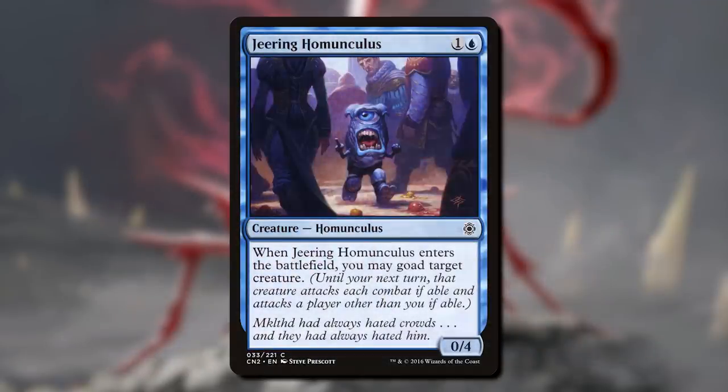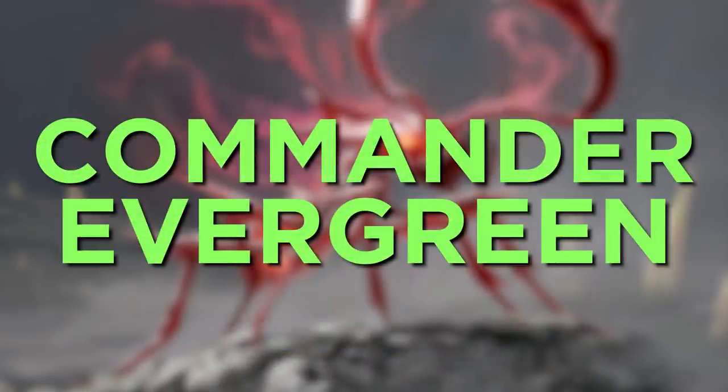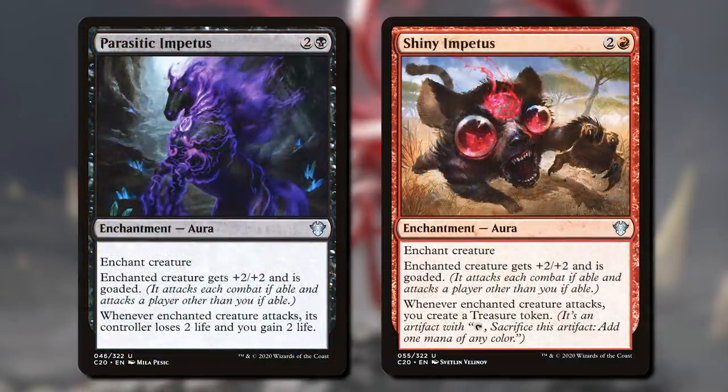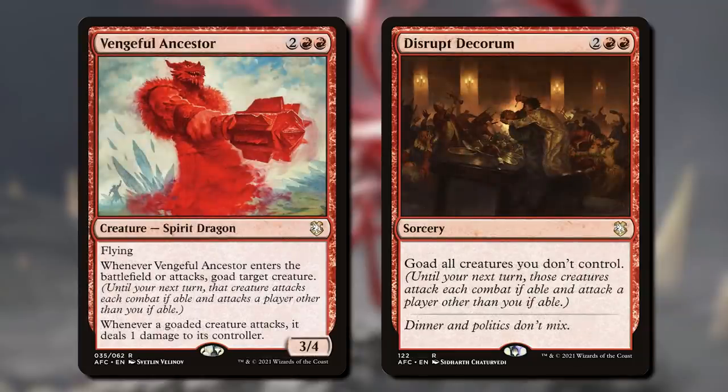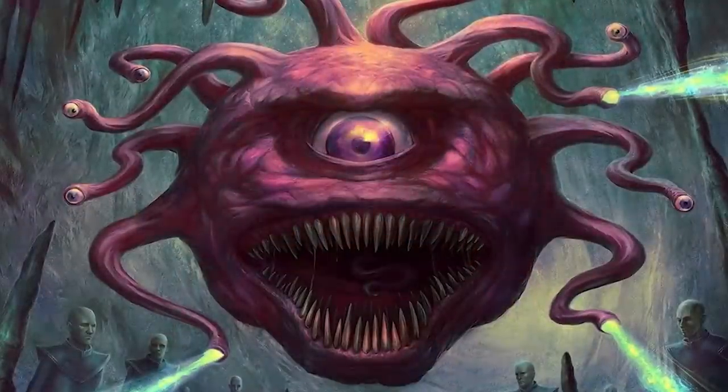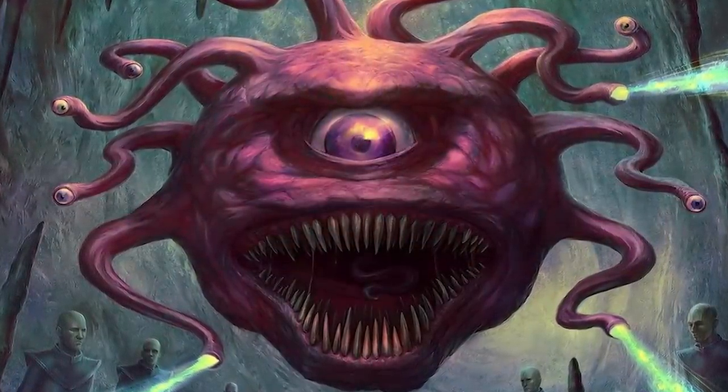In any case, goad has played so well that now, in my mind, it's Commander Evergreen. Granted, that doesn't mean as much for Commander decks, since they generally get any mechanics they want, as evidenced by using goad at regular intervals already. But it does mean you are more likely to see it in decks, and that any future Commander booster sets, such as Commander Legends: Battle for Baldur's Gate, can use as much goad as they'd like.